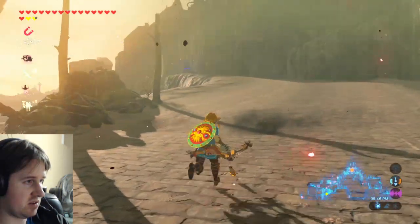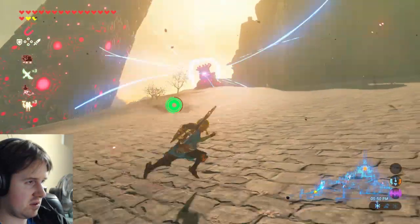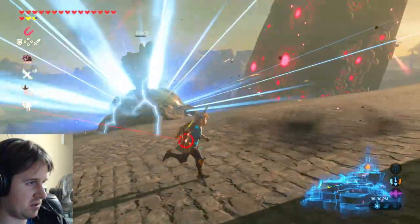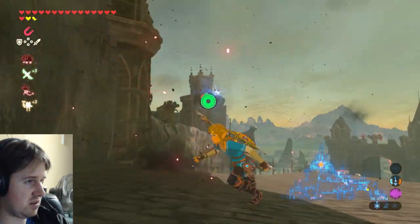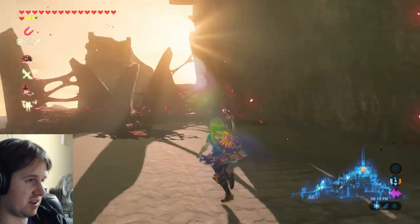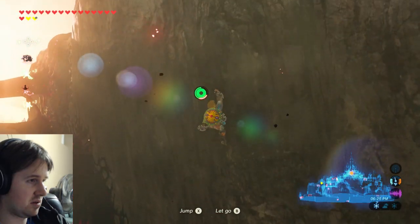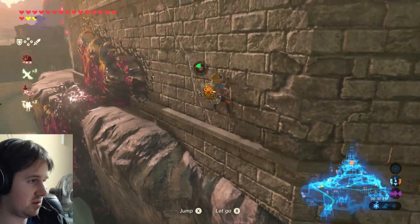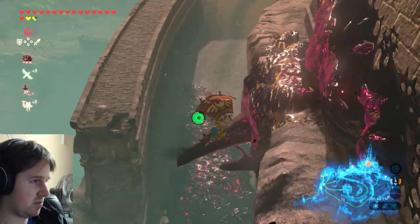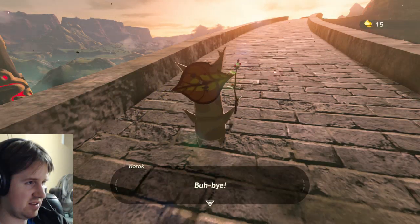I'm gonna need my ancient arrows for this. Just try to hit me — take this. I don't even think I have to aim for their eye. I'm following the main road, and there are spots where I have to climb. Should be fine. Let's go — oh, there's a Chuchu right here. Yeah, bye-bye.